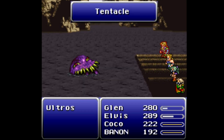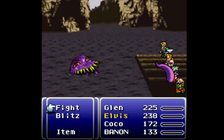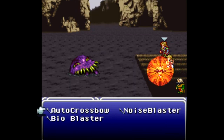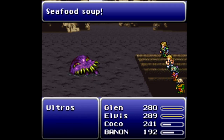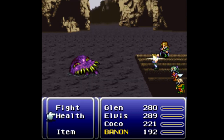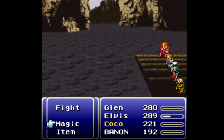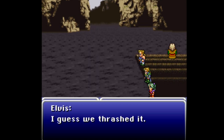Just keep using Auto Crossbow and all that kind of stuff. Tentacle — that's not looking good for me! But luckily Bannon's turn came up and he got to use Health, which is ridiculously overpowered. A lot of this feels overpowered to me. We should be getting close to actually finishing him off. Every time he counters with Ink after we use Fire, but I don't care. That's all, friends — we thrashed it!